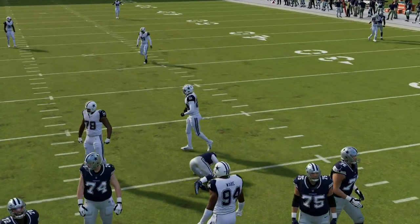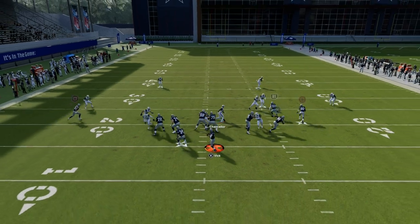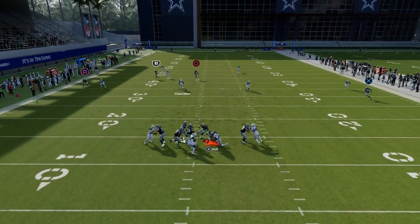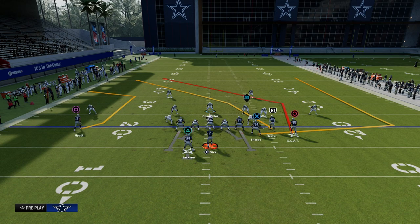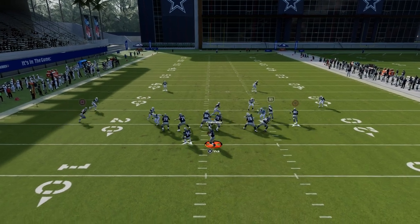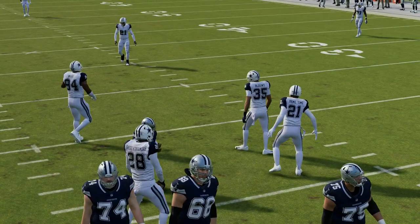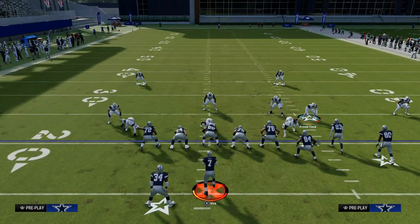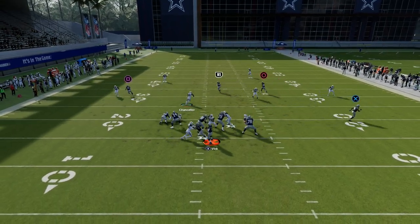I'm going to show you what to do if they start to block a running back. All you're doing is walking this guy out, putting one in contain, and then you can man up that blitzing slot corner when you're only sending the four-man. If you want to get the blitz to come in against a running back block, bring this guy out, put him on contain, and move this guy down just a smidge. Even if they block a running back, you're going to get pressure off the other side from that nickel corner, which is pretty effective and could result in additional pressure.